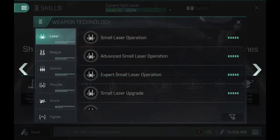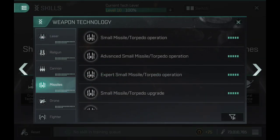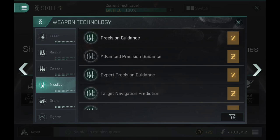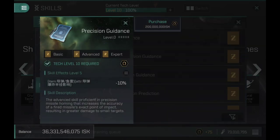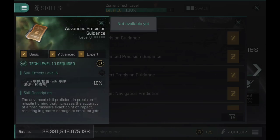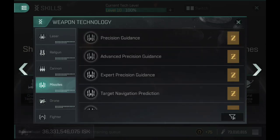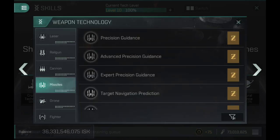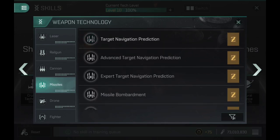Let me go to weapon skills and scroll down to missiles. The first skill is Precision Guidance — this reduces the missile explosion radius and therefore improves damage application. The description is a little bugged, but it should be minus 10% for the first skill, minus 10% for the advanced at level 5, and minus 10% for the expert, so technically we're looking at a 30% total reduction in explosion radius.